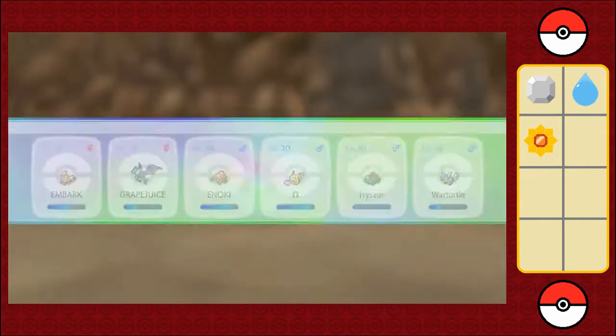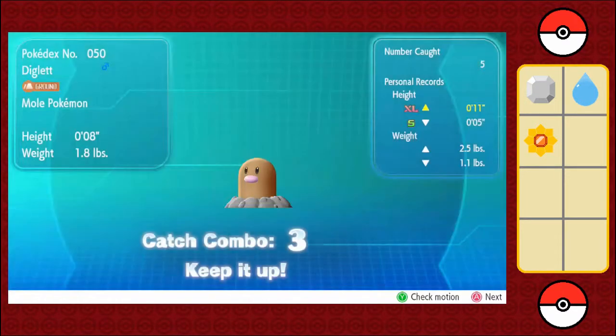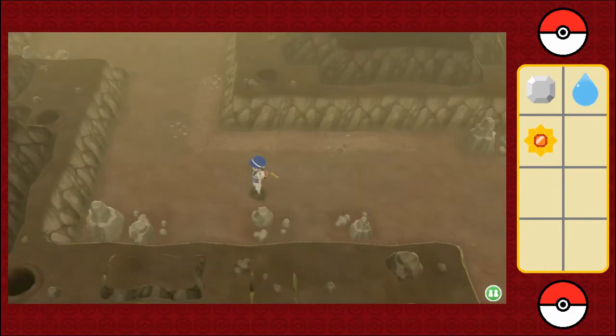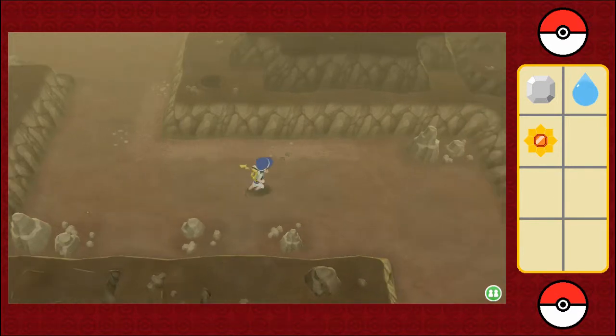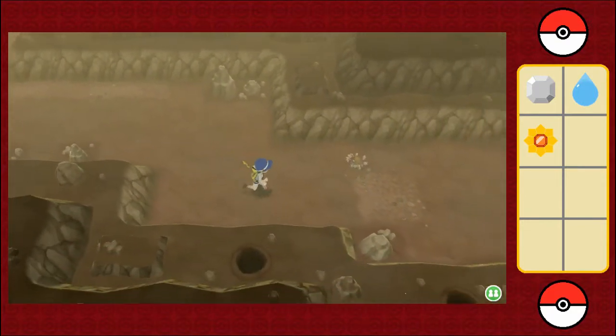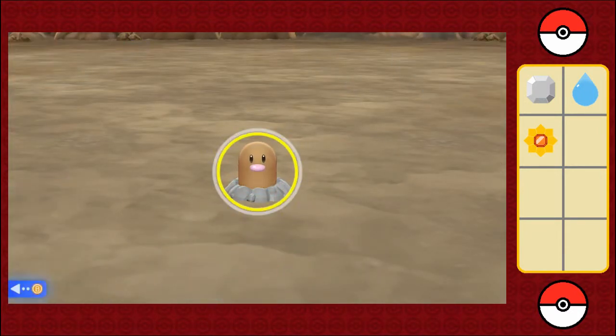509! Yes! And what's my catch combo? Three. I don't think I'm going to get to 32 — I'll have to get a lot of Pokeballs, Great Balls, and Ultra Balls if I want to build a good catch combo. I've heard rumors that something good happens if you get a catch combo to 31 and beyond.